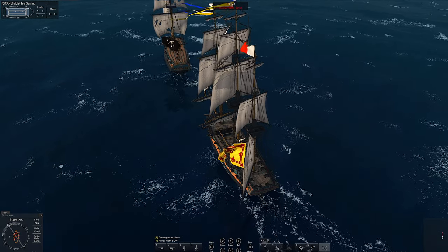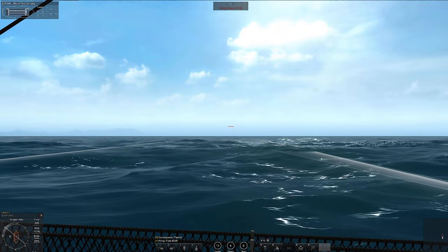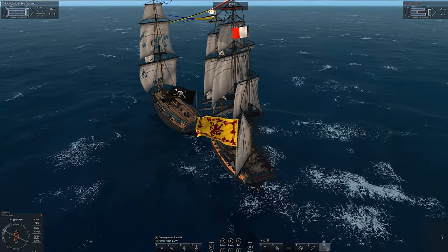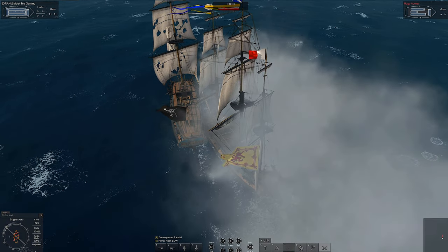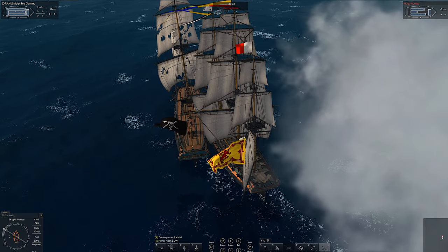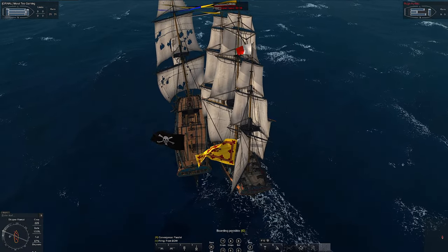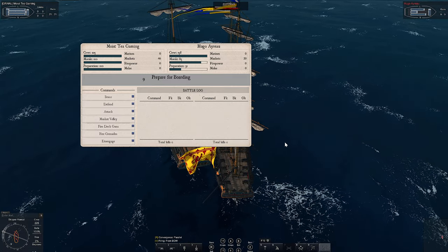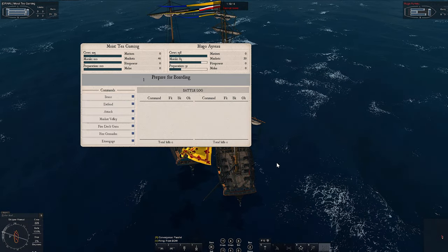I'm wind-shadowing them at the moment and I want to try and get my guns bearing on it for when boarding happens. If I go too quick I'll overshoot and I don't want that. If you can, before boarding, get your cannons set up on the side which will be aiming at the enemy ship — you want most of them hitting their deck. I'm going full sails to take all of their wind, and putting my sails parallel to the wind to slow myself down as well. Just like that, I can now board.